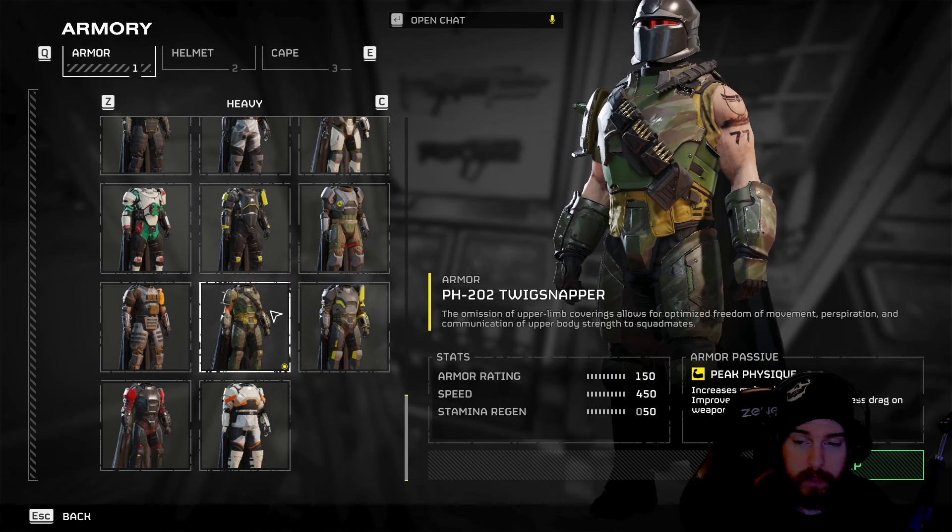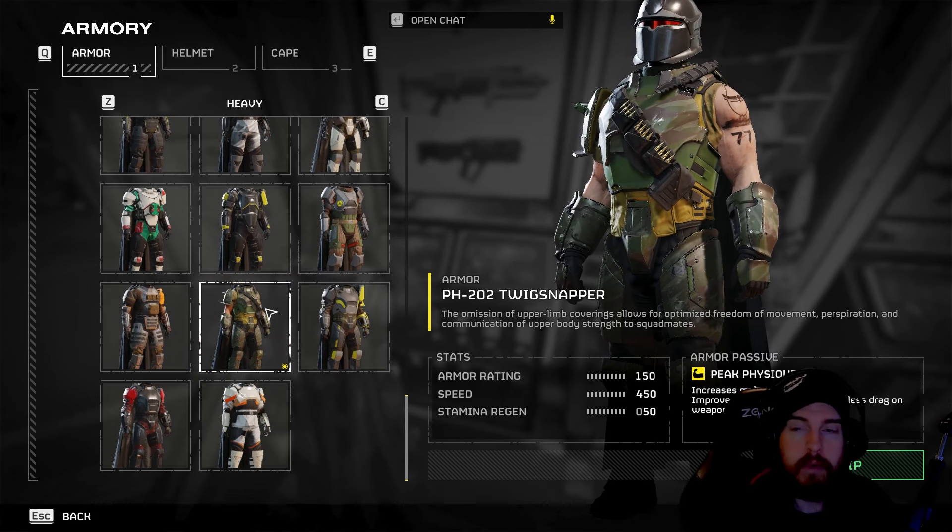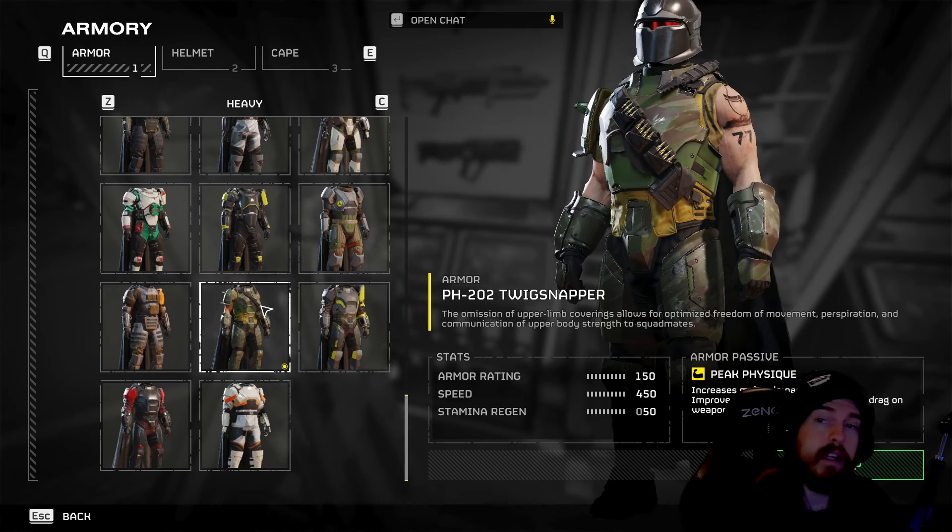For armor, Peak Physique is best in slot — it gives us the capability to move the crosshair as quickly as possible and keep it on target. We don't need recoil control with this one. A nice secondary option is any armor with the Medkit passive, which adds two additional Stims and significantly increases overall survivability.